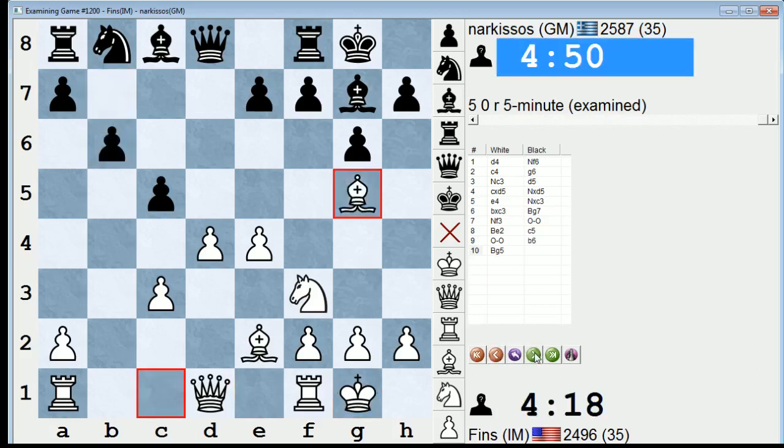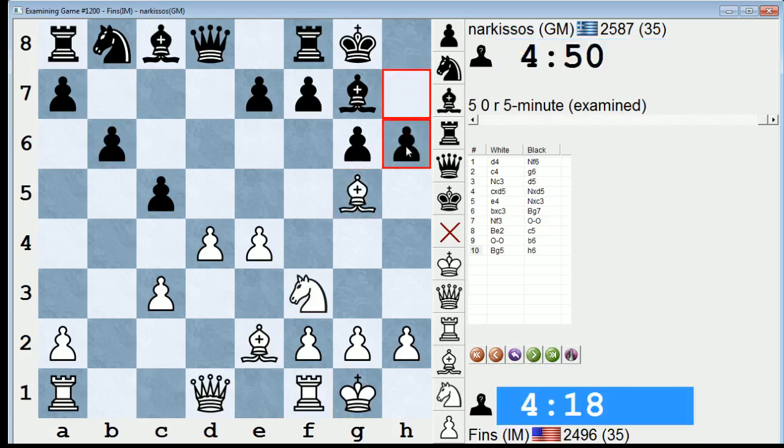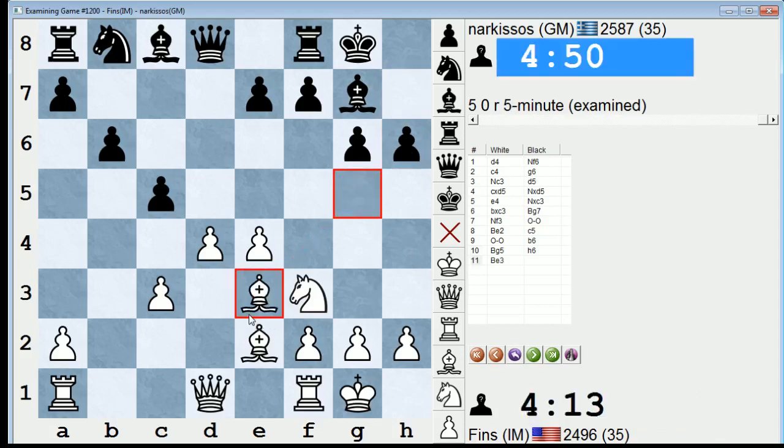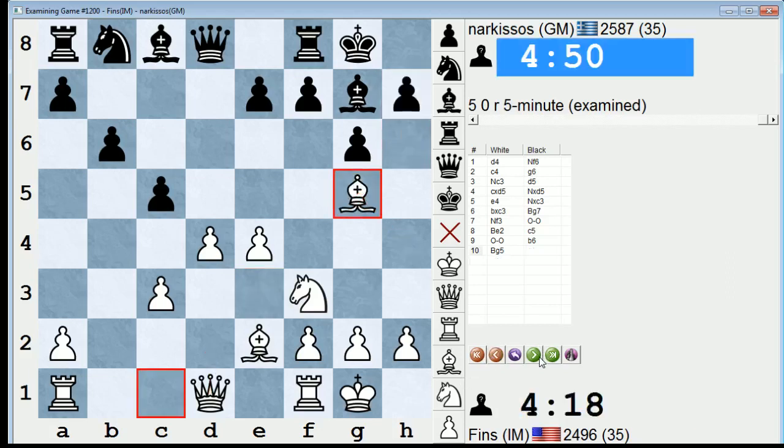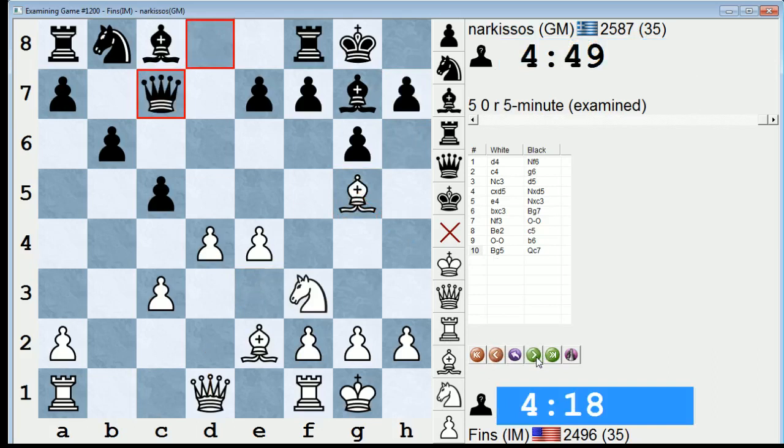So b6 and bishop g5. He can play h6 if he wants, but then I have a nice choice between bishop h4 and going back to e3. You might ask why go bishop g5, h6, and then back to e3 — why not just play bishop e3 right away? Well, this move is actually a weakness for black, and I may gain a tempo later with a move like queen d2 hitting h6. He didn't play h6 though, so it was kind of a moot point.